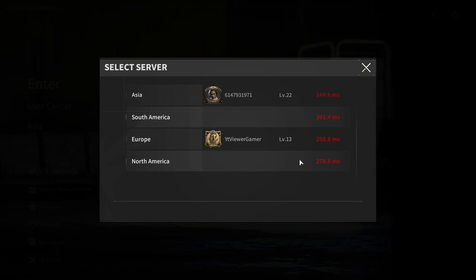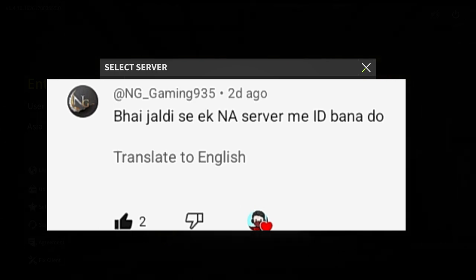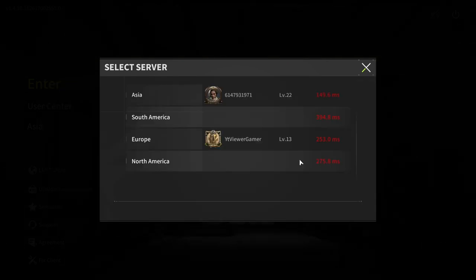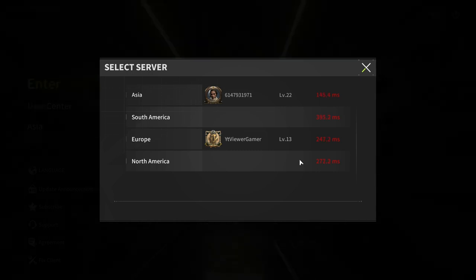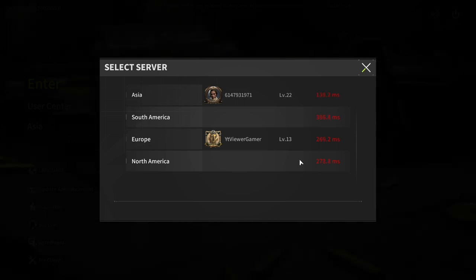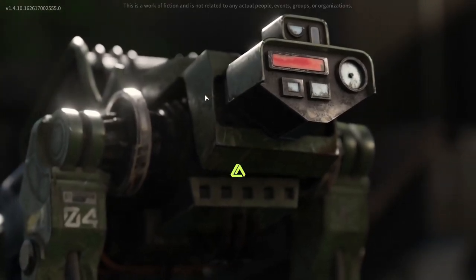Welcome back. One of my subscribers wants to play with me, but he plays on the North American server. So in this video I'm going to make a new account on the North American server — it will actually be my first account. This is going to be like a gameplay walkthrough of Lost Light. Let's press North America and enter the server.